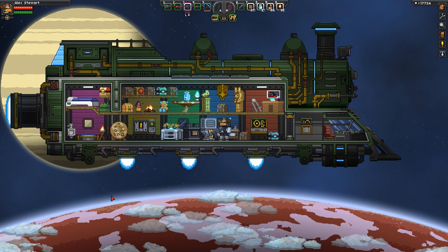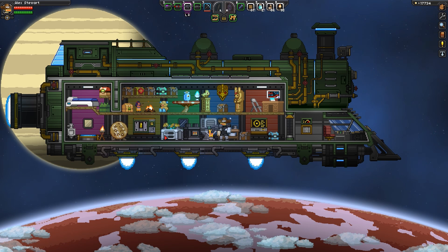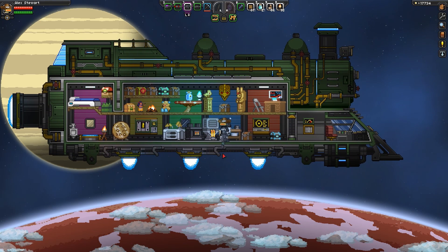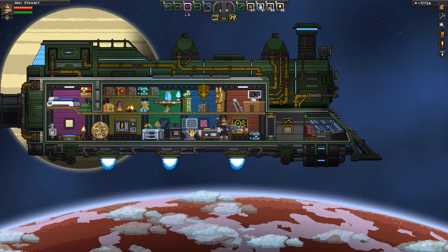You had one ship, one size, and that was pretty much it — unless you used a mod of some sort. But now, with the Unstable Edition, the Nightly's, and beyond, we are going to be able to add new areas, living space, storage space, whatever, on our spacecraft. You just have to acquire the proper license and the proper materials.